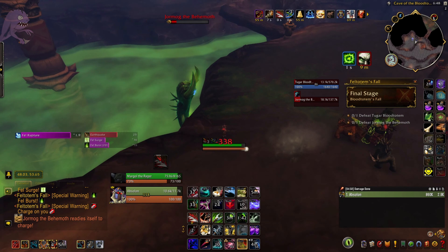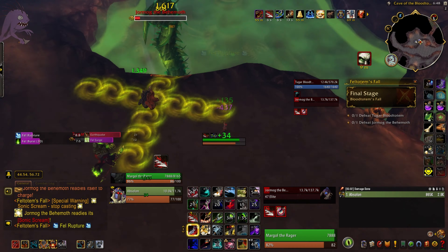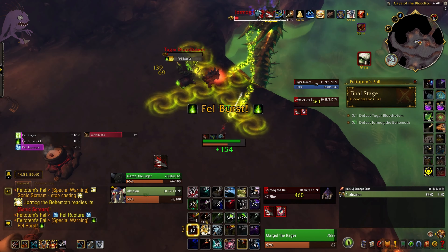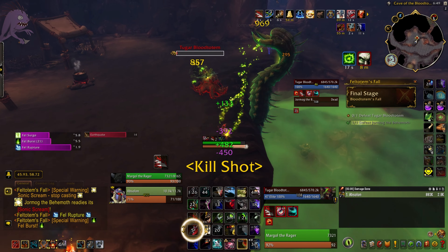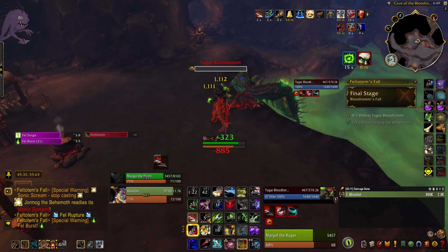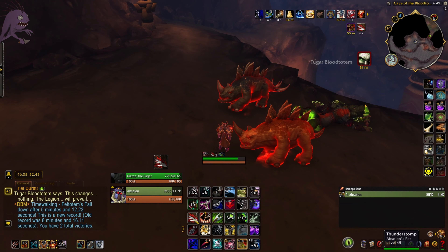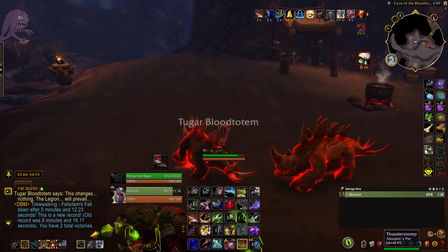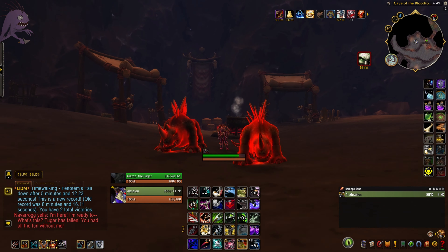This right here should be our final push — their health bars are pretty close together, so we can cleave them down. And just like that, they die. That's exactly what you're aiming for: both of them falling at exactly the same time. If there's only one thing you take away from this, it's minimizing the amount of time they're in enrage and just surviving — that's my biggest advice for this challenge.